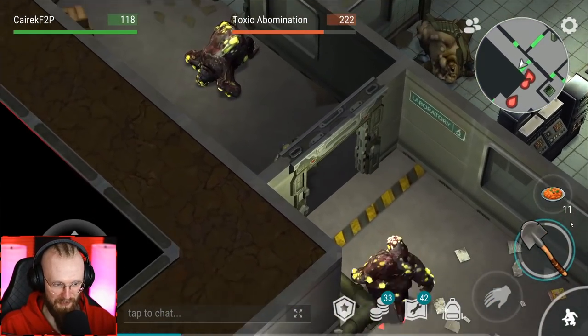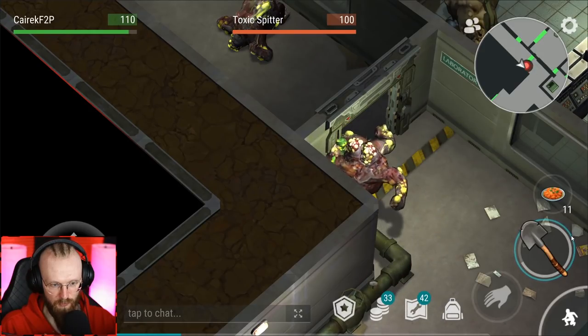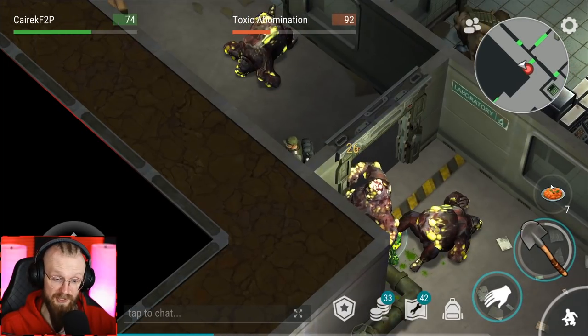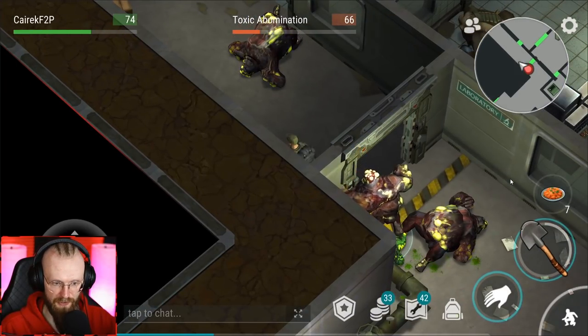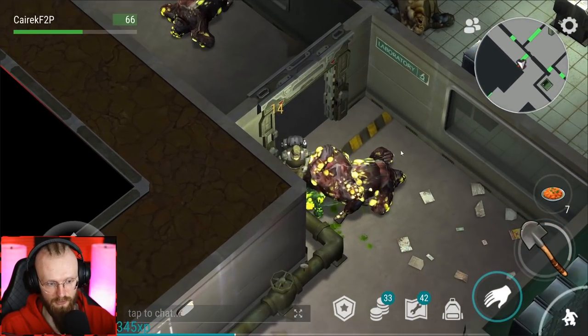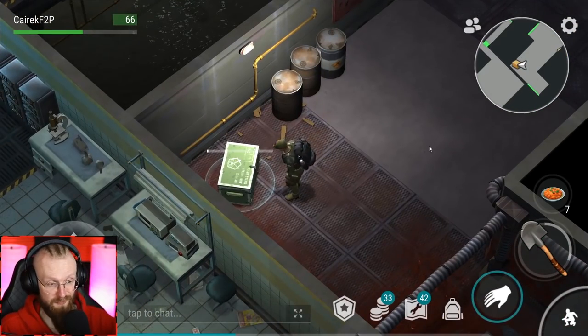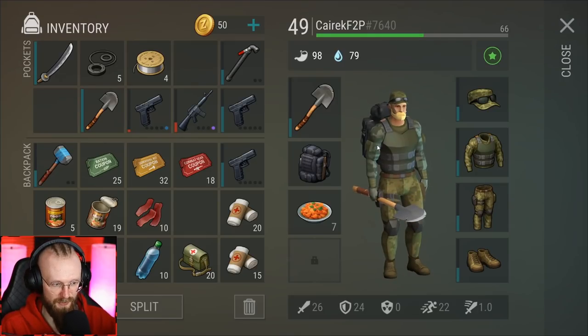Let's attack that toxic abomination and go to the tippity top, hide behind the wall, and try to wall-trick them. Somehow, some way we wall-tricked them. We had to use a little bit of healing items, but we still used less than fighting all three zombies at the same time. Zero red tickets from those zombies — but we're going to get those two red tickets from the second floor if needed.